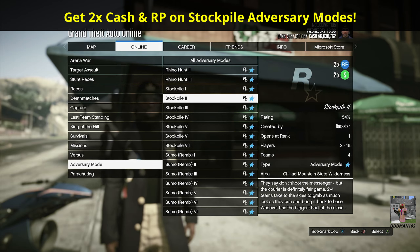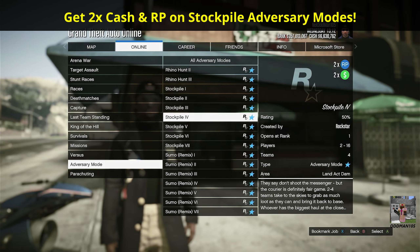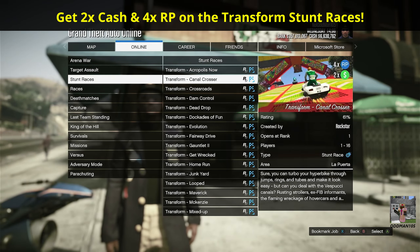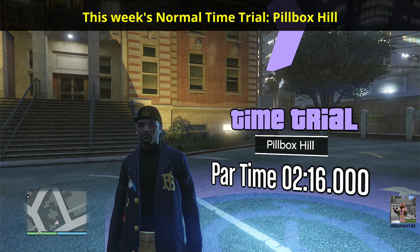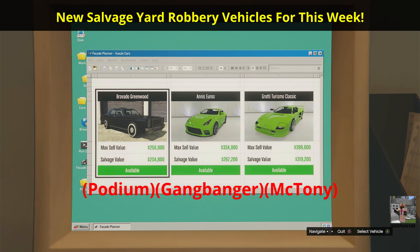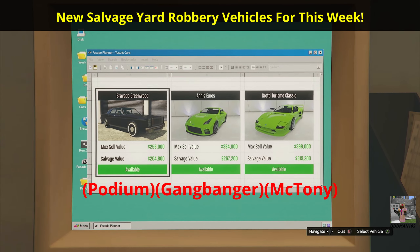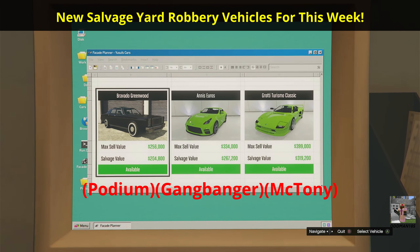This event week you'll earn double cash and RP on the Stockpile adversary modes, and double cash with four times RP on all Transform Stunt Races. Your normal time trial for this week is Pillbox Hill, and the RC Bandito time trial is Cypress Flats. Salvage yard vehicle robberies this week include the podium robbery for the Bravado Greenwood, the gangbanger robbery for the Annis Euros, and the McToney robbery for the Grotti Turismo Classic. Unfortunately, no vehicles are claimable this week.